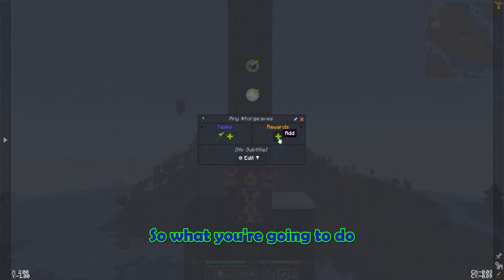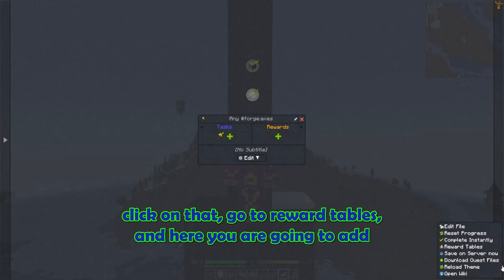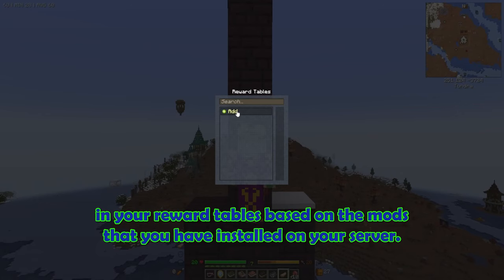What you're going to do to add that in is come down here to settings, click on that, go to reward tables, and here you are going to add in your reward tables based on the mods you have installed on your server.